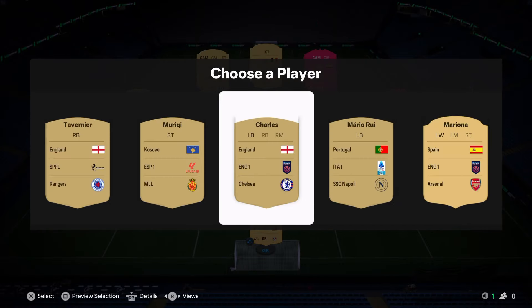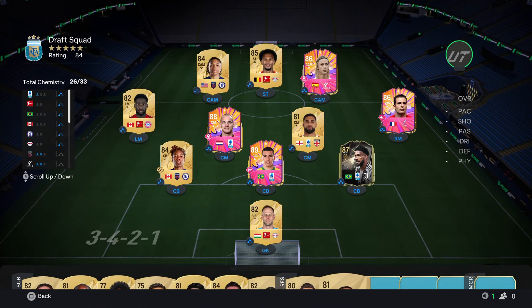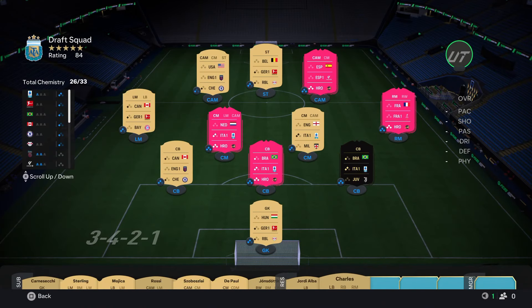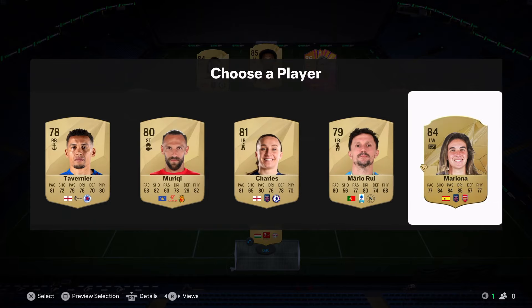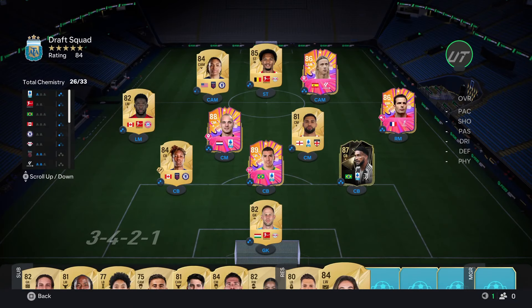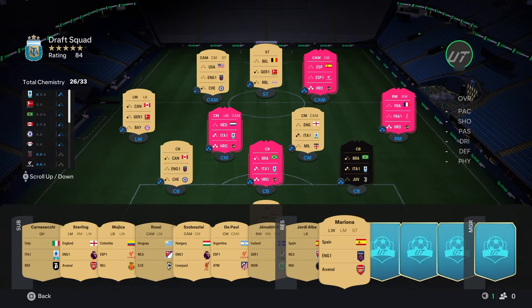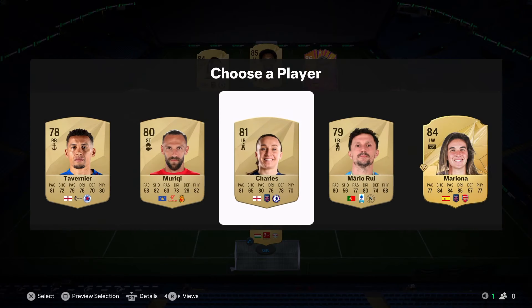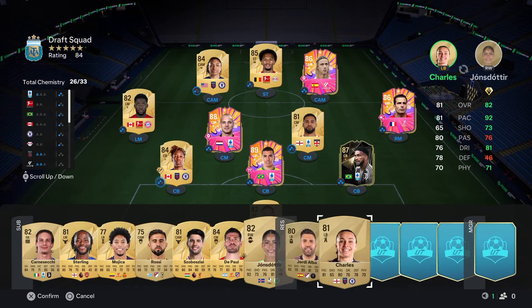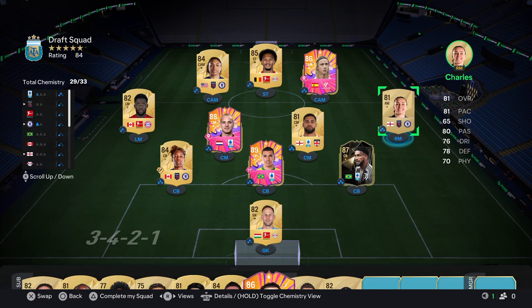Not the greatest of players - we'll take Jordi Alba. We could take Kerr here - really good for chemistry, going to complete quite a few people's chem. We also get Mariona - do we have another Arsenal player? We do, we have Sterling. She can play striker. We've already got Oppender. I'm going to take Kerr - plus three to the chemistry, we're up to 29.